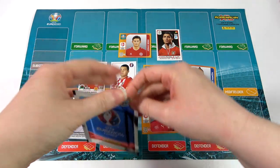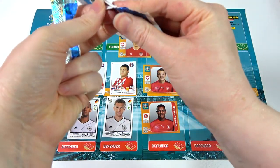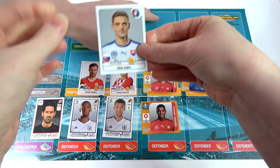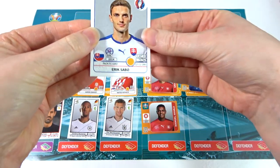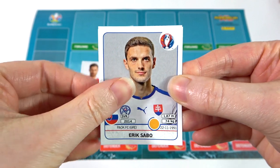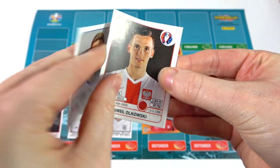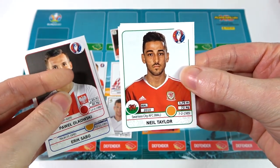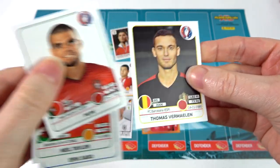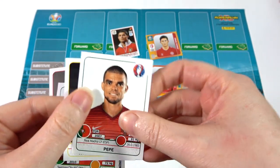Yeah, I can't risk it on the last pack, can I? Okay — Ronaldo and Ramsey, decent. They do play well together — teammates chemistry again. We're going for it. Let's switch Wind out for the chemistry. Okay, so last pack — can we get anything from here? A Sabo, Olkowski, Taylor, Pepe — nice! And Vermaelen. Are we going with the theme of Arsenal? Nah, I mean it's Pepe, isn't it?